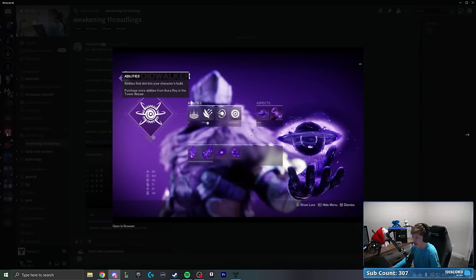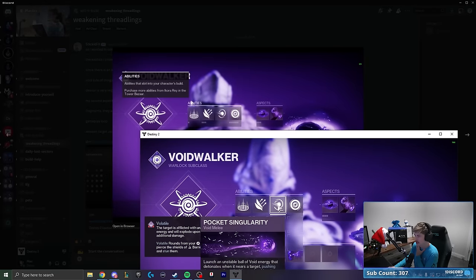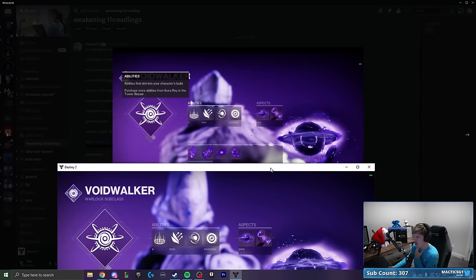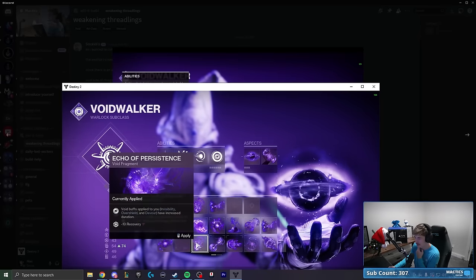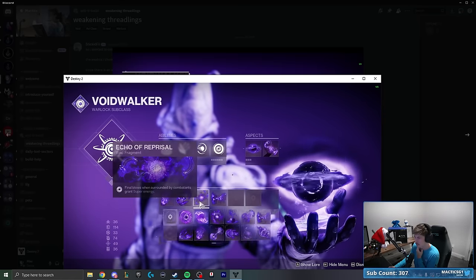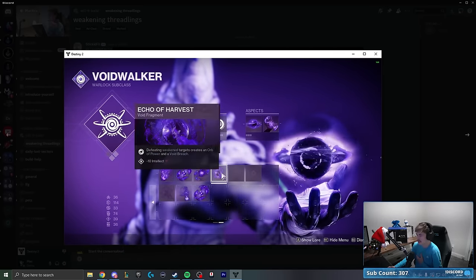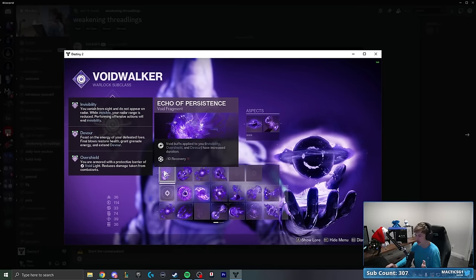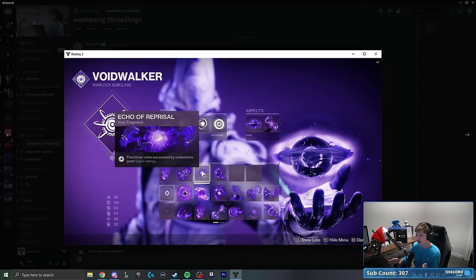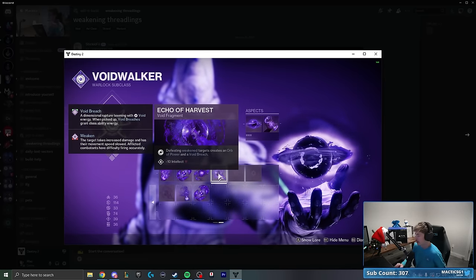Let's take a look at this screenshot. It looks like they have Healing Rift, Pocket Singularity, and Vortex Grenades — so we're good there. Child of the Old Gods and Feed the Void. For the fragments, it looks like Persistence, Starvation, Reprisal, and Harvest. So we have Persistence so all our Void buffs — specifically Devour — have increased duration; Starvation so picking up a Void breach or Orb grants Devour; Reprisal for Super energy on final blows when surrounded; and Harvest so defeating weakened targets creates an Orb of Power and a Void breach.